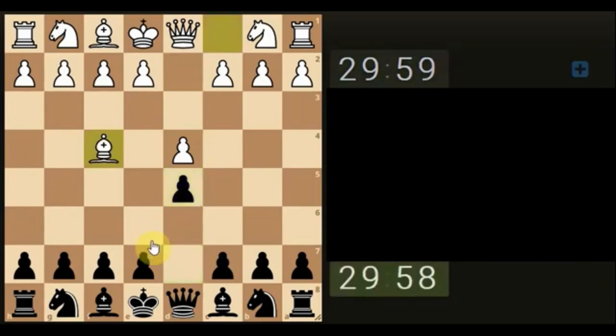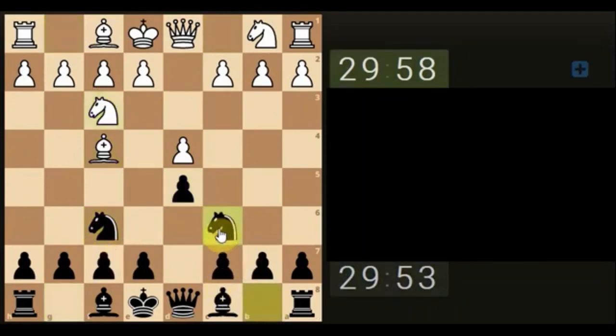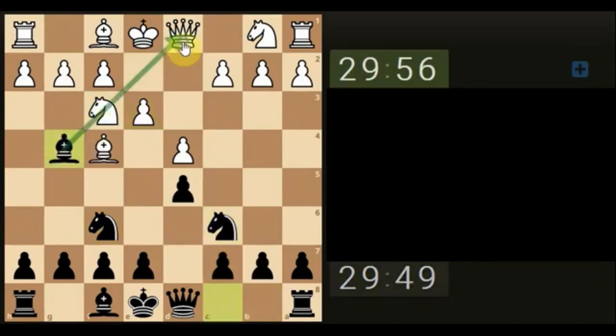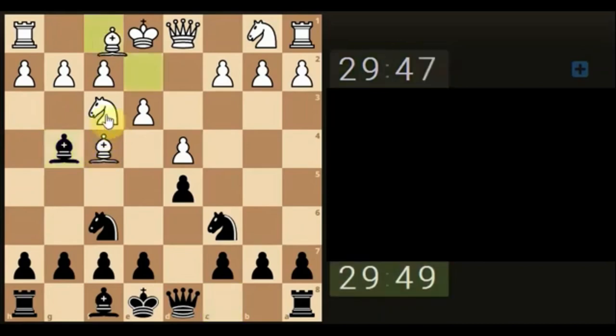Okay, 30 minute game, zero increment. It gives us a bit of time to talk through the moves. I'm going to bring the bishop through and x-ray through to the queen. It's important to look at what the opponent is attempting to do and see what we can do to block that off, so it gives time to get under the hood, if you like.